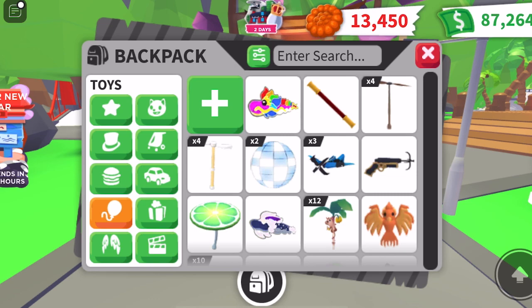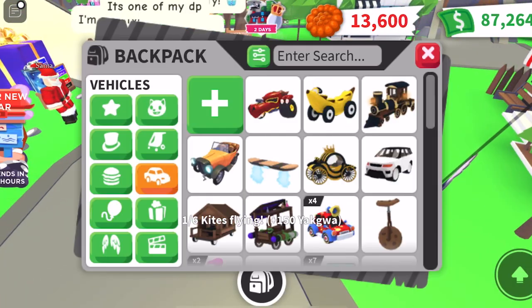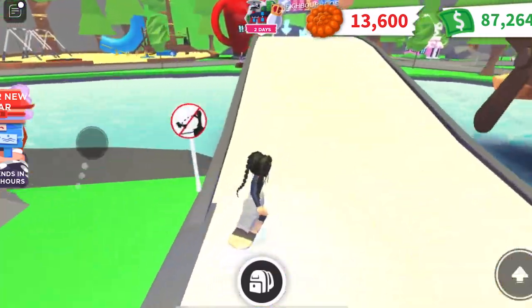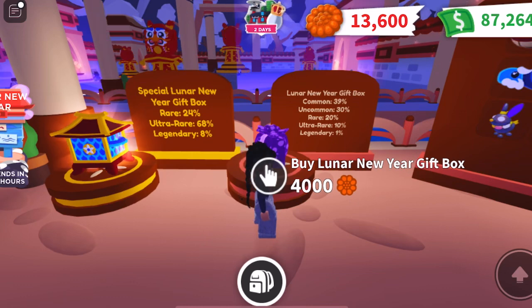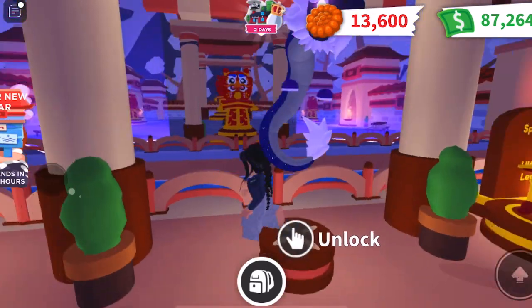I didn't get any pets last time either, and I didn't get an ultra rare. I've opened so many now and haven't actually got a pet from this update, which is really disappointing. Maybe I should just buy the cheap ones. Can you even get a legendary in the cheap ones? You can buy one for 4000 — legendary is one percent though. Wait, you already got a pet from this update and traded it away? You got the ultra rare, the rice cake rabbit — yeah, that was still cool.